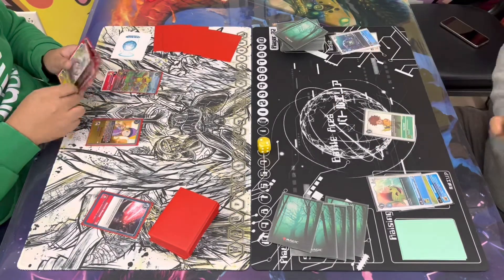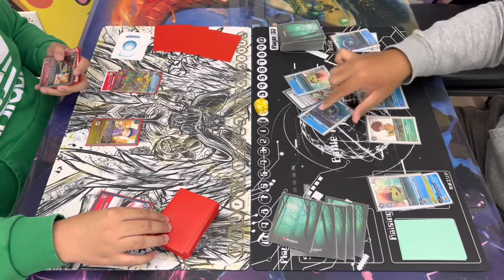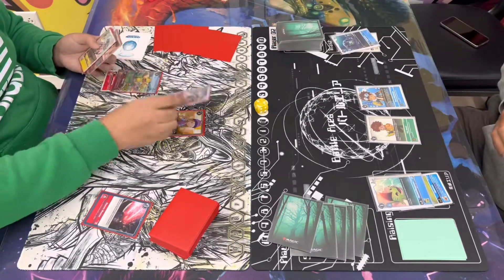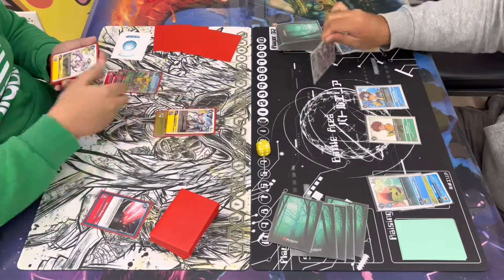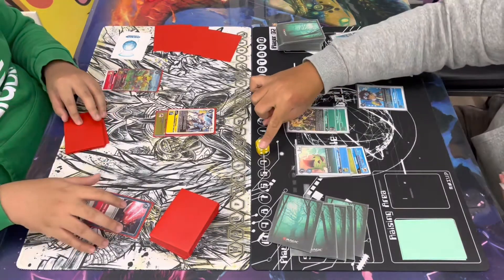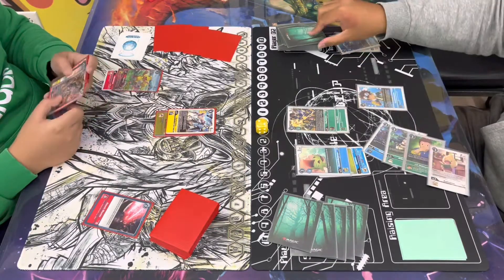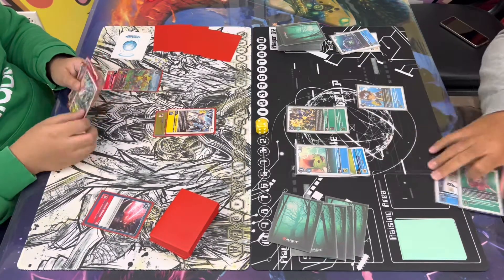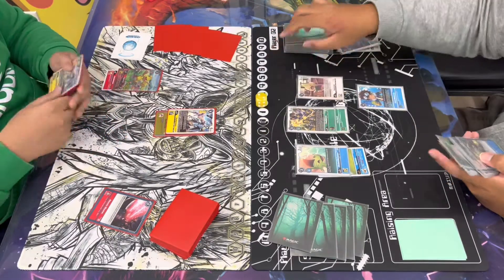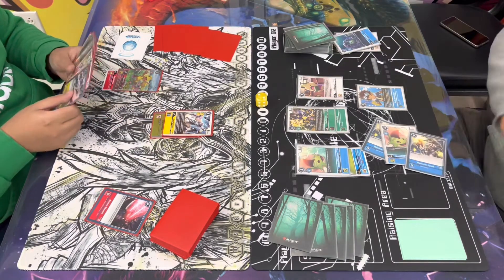Jerome's gonna have to start from scratch again. He does digivolve in the raising with the Modoki Betamon and drops down the Davis, revealing the top three. He's gonna go ahead and add Siakumon — unfortunately there were no green hybrids that turn. Gabe's gonna go ahead and promote his Zoe into Zephyrmon. Jerome promotes the Modoki Betamon, digivolves over the Izzy with the Beetlemon, gonna go ahead and reveal the top five, does hit the JP and also hits the Argomon.